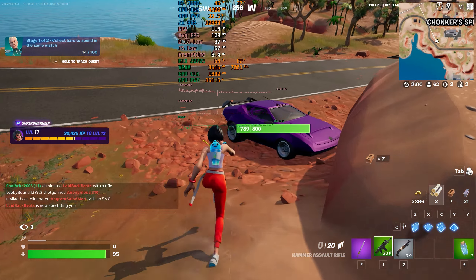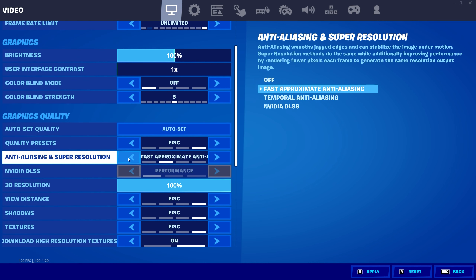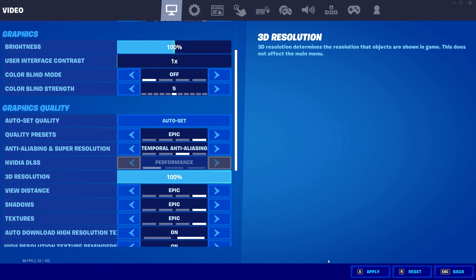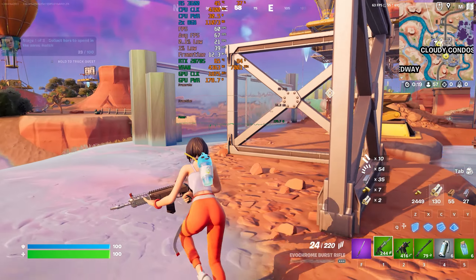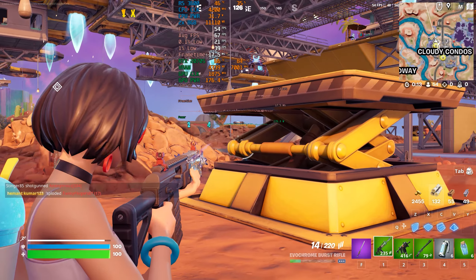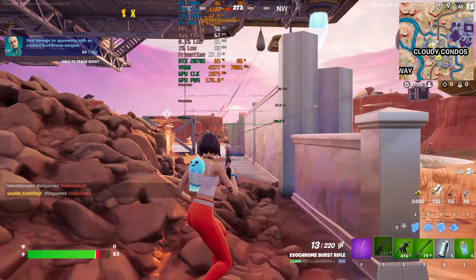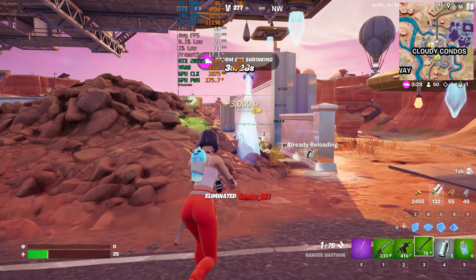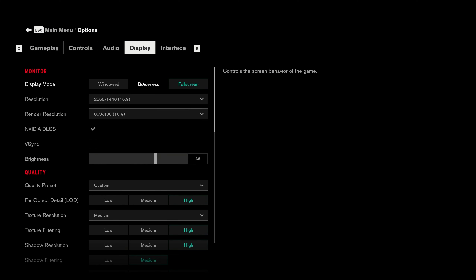Now setting DLSS to off, keeping everything else unaltered at higher settings. With DLSS off we're dropping to around 60–65 FPS, sometimes hitting 50 FPS. That was a close call in-game — on average we're seeing about 66 FPS with DLSS disabled.